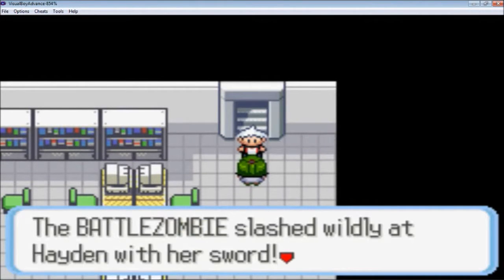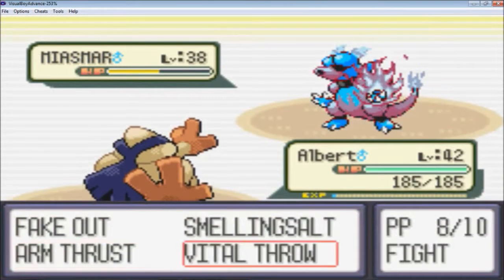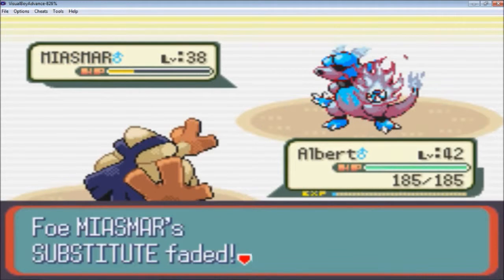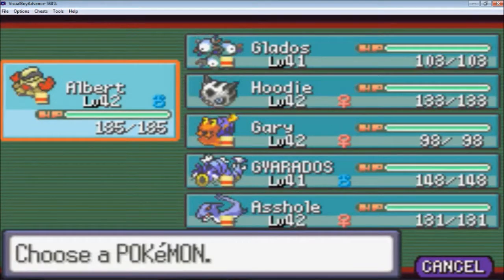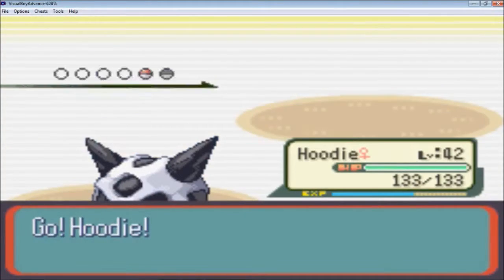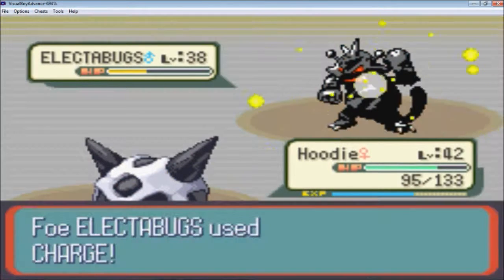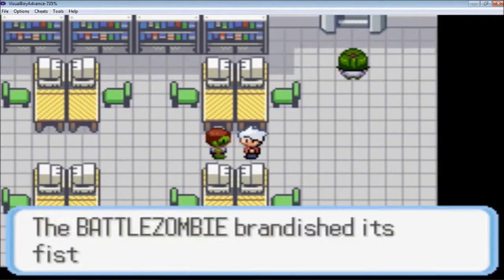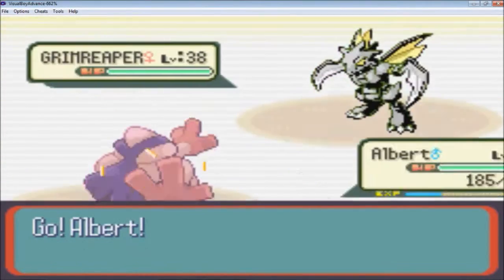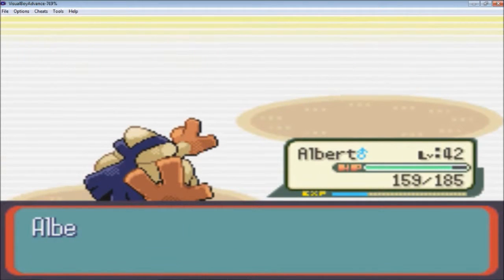We got another zombie just chillin' here waiting for me. It's gonna slash at me wildly. It's got a Maya Smur — just gonna Fake Out and Vital Throw. It's gonna Substitute, so I'll go for a Smelling Salt instead. And Electabugs — I'm gonna go into Hoodie on this one and Ice Beam it. Two Ice Beams is gonna do the trick. Another Battle Zombie — another Grim Reaper. Fake Out and Smelling Salt. Nice little combo there.